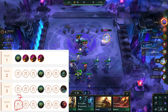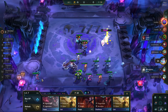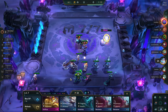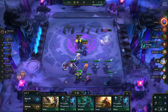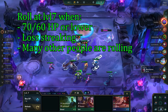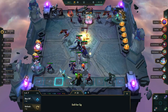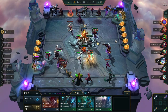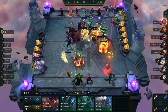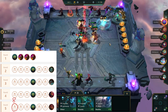At the Wolves round, you want to be level 7, and from here you have two different options: you can either roll at level 7, or you can go for a fast 8. For this comp, it's completely fine to roll at level 7 as we can 2-star the majority of our endgame comp here. However, going fast 8 is still preferred as we get better odds of hitting Jax 2-star there, and we also get much better odds for hitting legendaries like Viego and Darius. The games where you roll at level 7 are when you're 70 to 60 HP or lower, you're loss streaking, or if a lot of other players are rolling down here as well. The goal from stabilizing is to go level 8 on 5-1, so try not to roll below 10 to 20 gold.